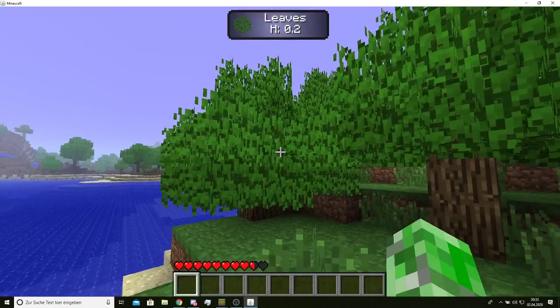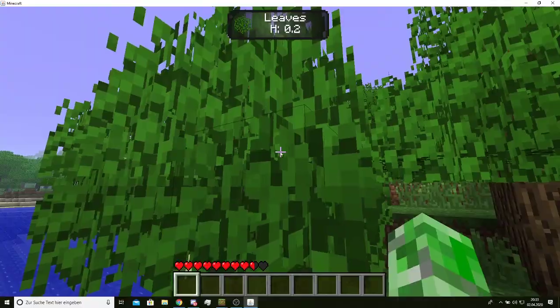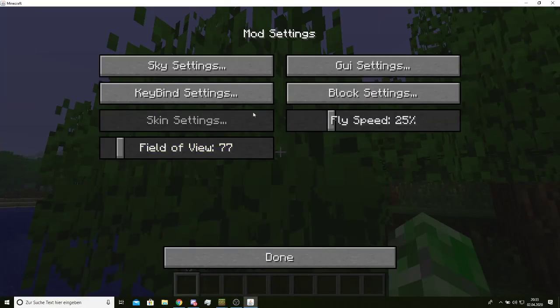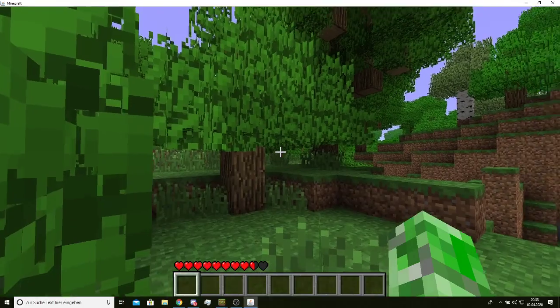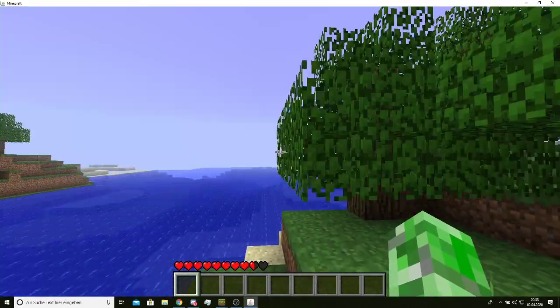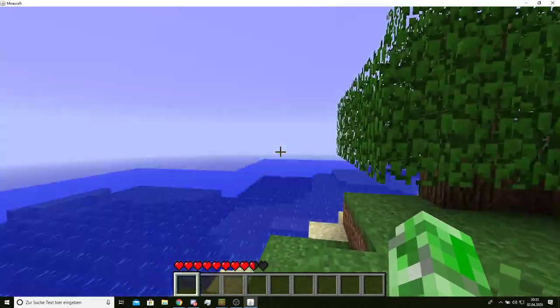Because you don't like the leaves to look like this, you're obviously going to disable that. It's not in the UI setting — it's Enable Fancy Trees, Off. Then you press F and you have the old trees back.